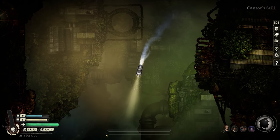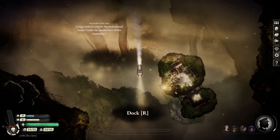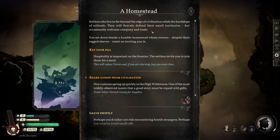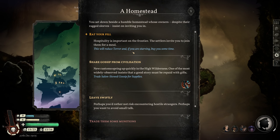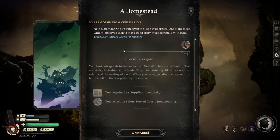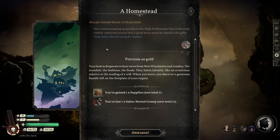I'll come back when I'm at New Magdalene to see if I can hire some more crew. Got a homestead along the way — a humble homestead whose owners, despite their ragged sleeves, insist on inviting you in. Trades lawsuit gossip for supplies. Don't really need supplies, but it saves a bit of money and reduces terror. I'll share gossip from civilization. Your host is desperate to hear news from New Winchester and London — the scandals, the fashions, the feuds. They listen intently like an avaricious relative at the reading of a will.